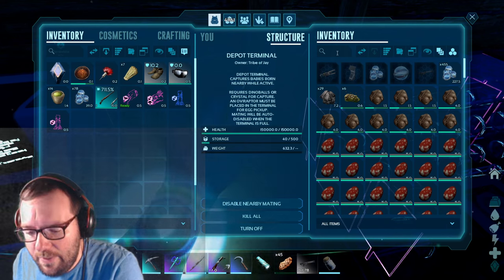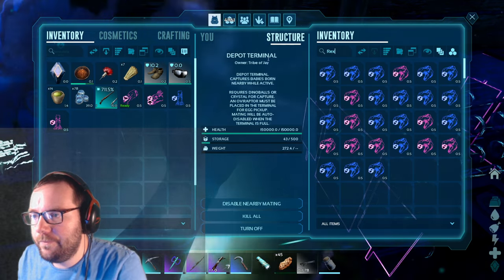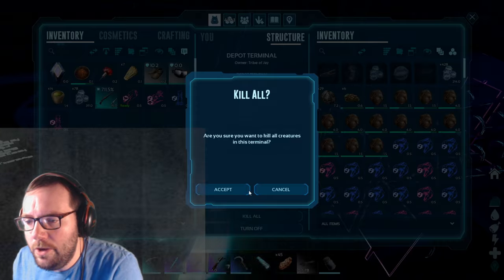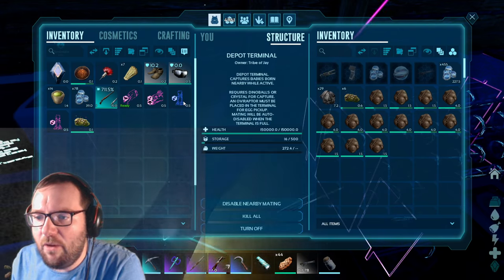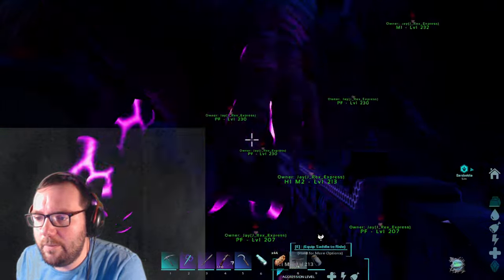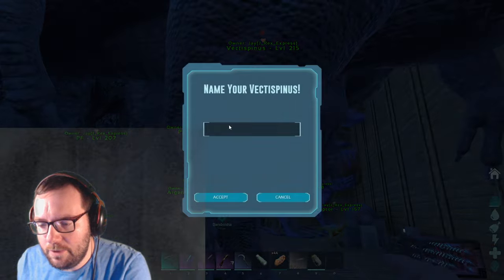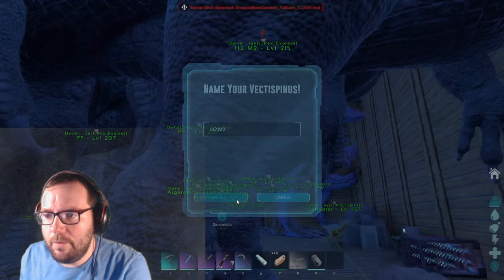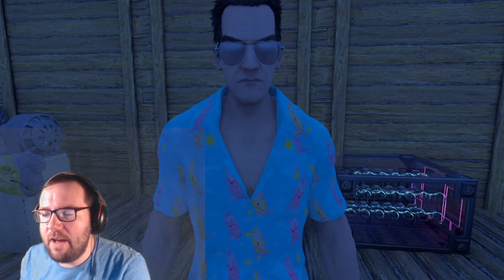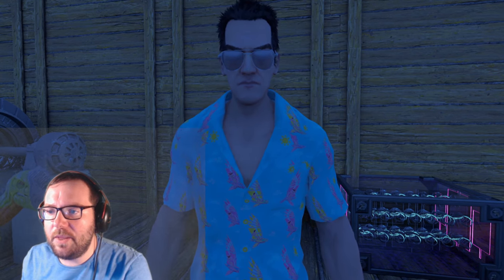Last but not least the Rexes - we've got 24, we need a 250. It's a female but it was a food mutation, no luck on the Rexes. We did get another health mutation for the Vectasaurus Spino so now we need a 270, which means our current breeder goes into retirement. We managed to get two health mutations and two melee mutations with the Vectasaurus Spino. That's gonna wrap it up for this episode - if you enjoyed it leave a like and subscribe for more. Until next time, thanks for watching.